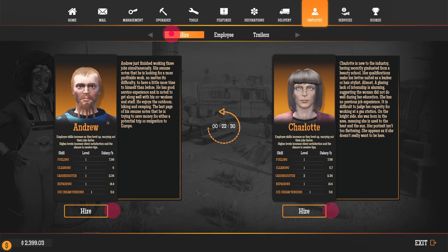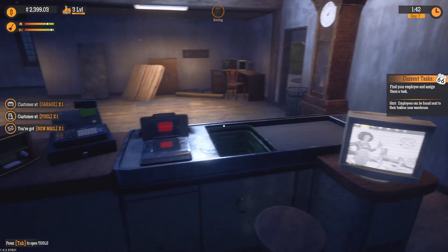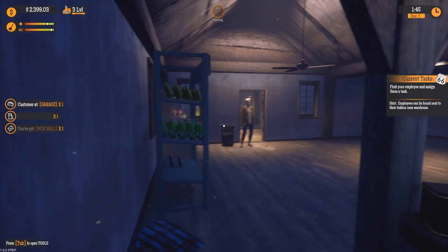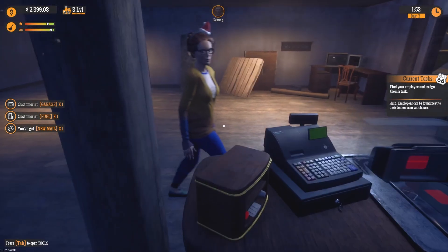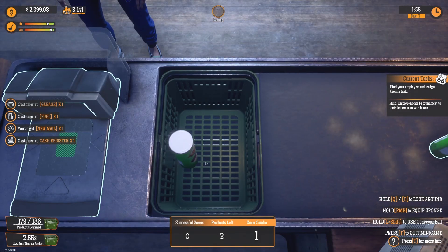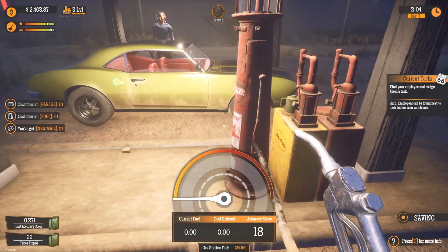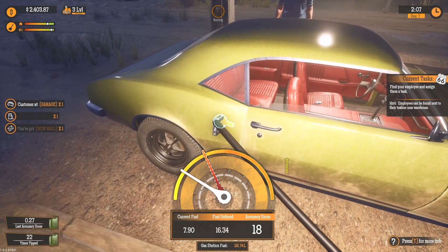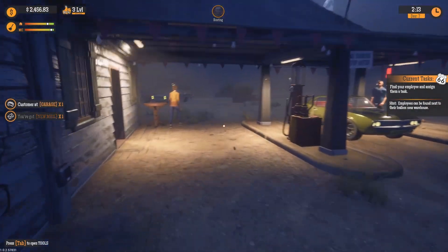Should we hire Andrew or Charlotte? They are the same person. Okay, Andrew. Fine — is that it? Or should we hire them both? No, we hire just one. Find your employee and assign them a task. Not you — resting? No, there's no time for resting. Employees can be found next to their trailers near the warehouse. Okay, man, a lot of stuff's happened. We built a bus stop, we built a trailer, we've hired our first employee. We're truly an entrepreneur — a small business owner at this point.